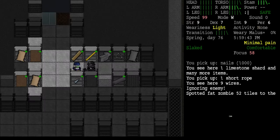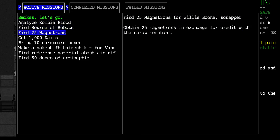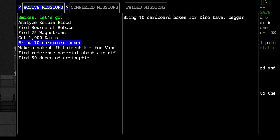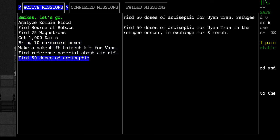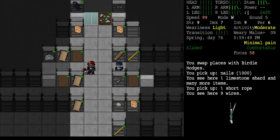Grab the thousand nails and let's look at our missions. We need to find a hospital, find the source of the robots at Mountain View, get magnetrons, find microwaves, get a thousand nails — objective completed! Now we need ten regular-sized cardboard boxes, a makeshift haircut kit, a reference manual about air rifles, and fifty doses of antiseptic — holy crap, I didn't realize it was fifty, I thought it was like five.